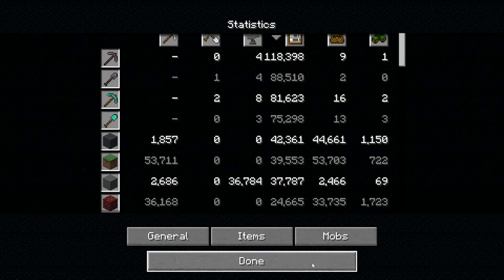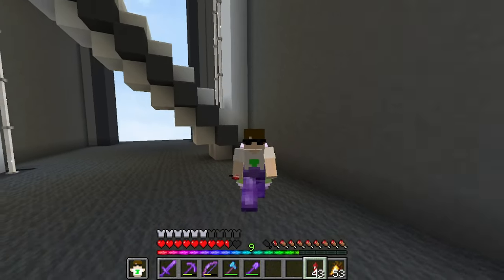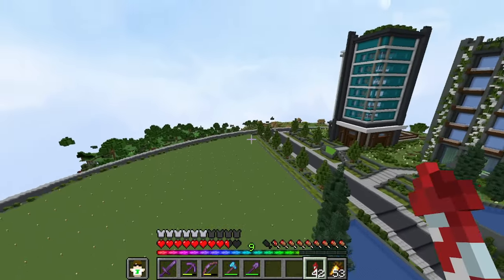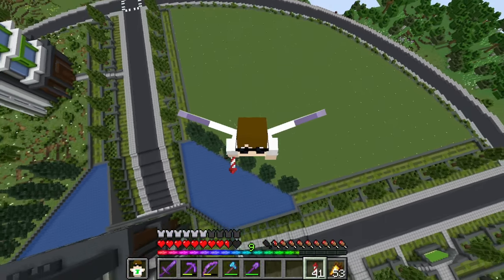Grass block has been placed 39,000 times - that's crazy how much grass I actually have to place for areas like this. This is like two or three shulkers worth of grass, so it's definitely a lot needed to fill that area.